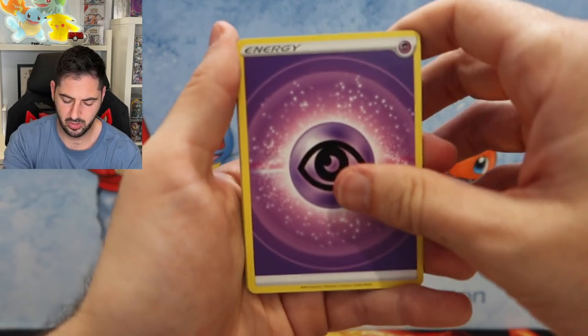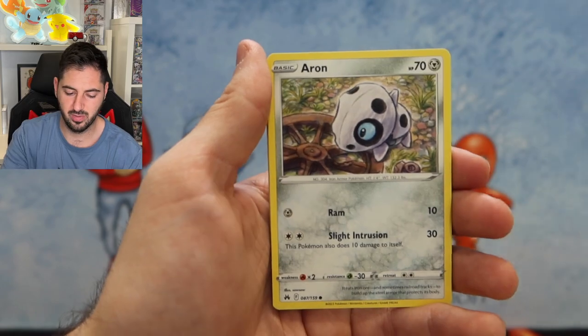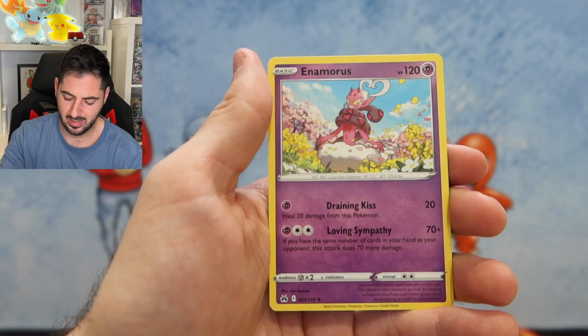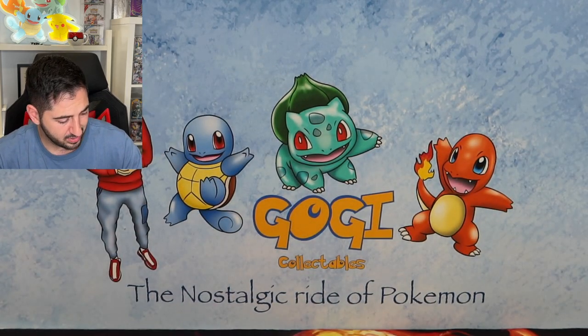Lightning Energy, Psychic Energy. The hits have been average so far. Starly, Scyther, Liepard, and Enamorous. Alright — that was the first batch of three.